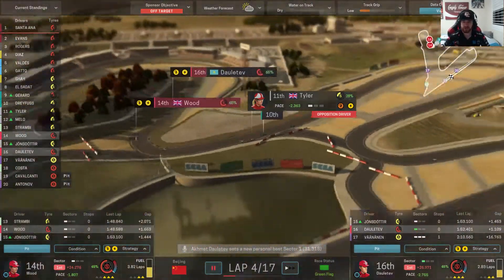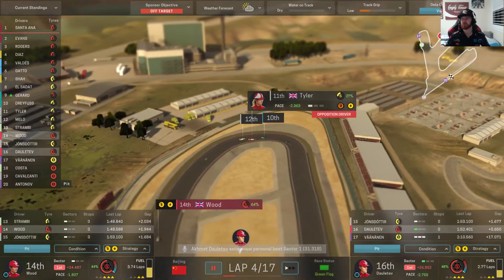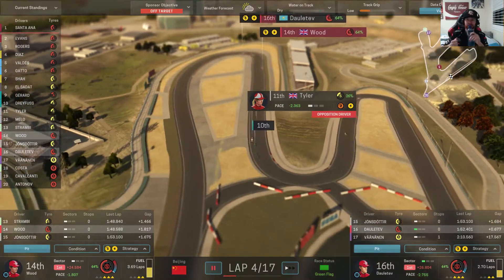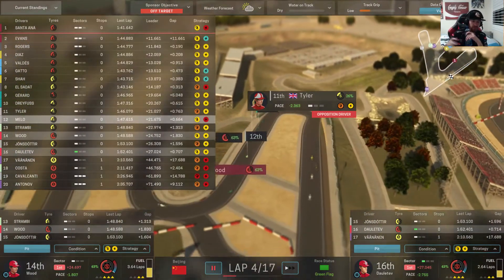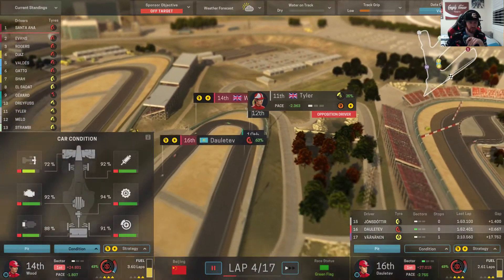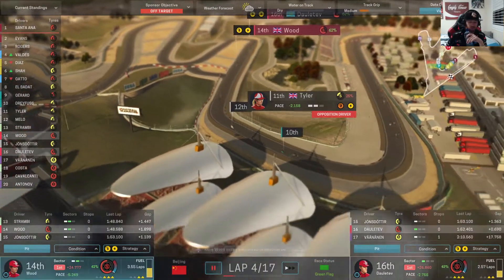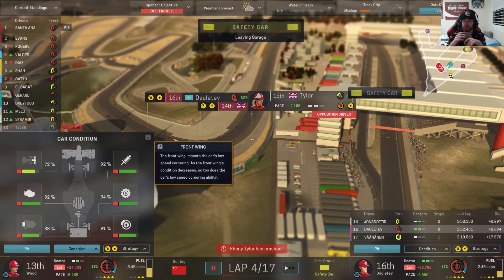Starting off conservatively - this is one of the strategies where my management comes into play that topples these other guys. We might want to keep checking our component condition because, being a longer race, they will start to be used a little bit more. Wood's front wing is at 72% - something to keep an eye on.